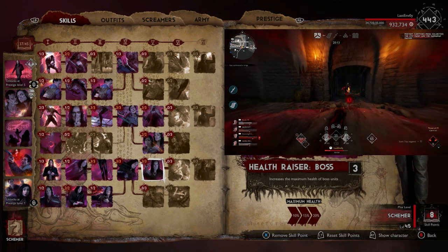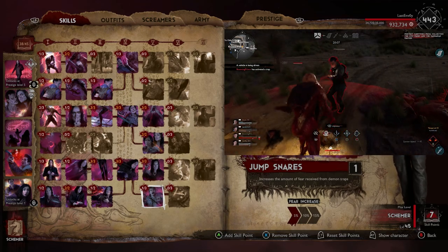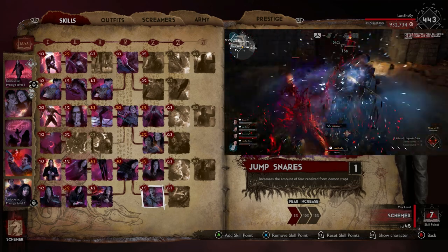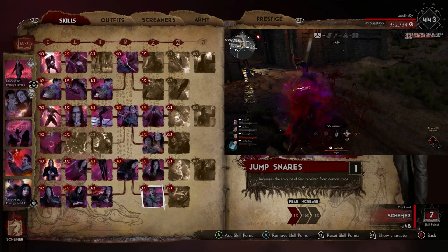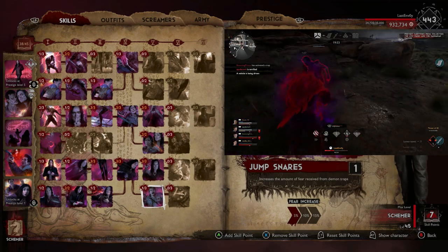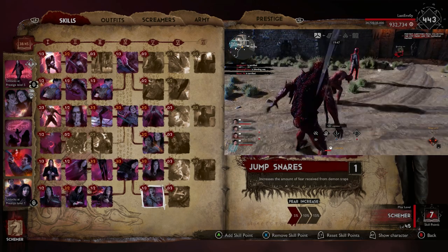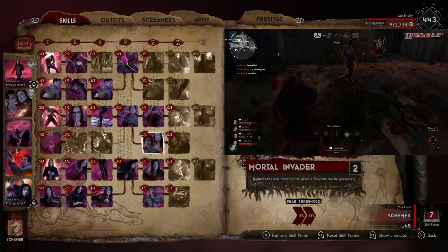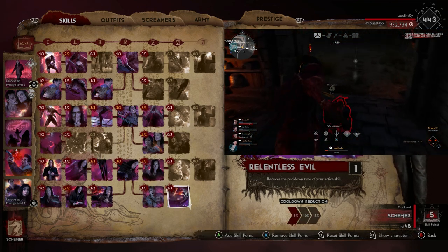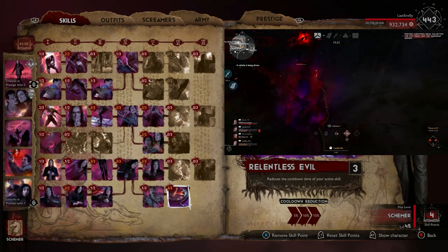We're going to put Healthraiser Boss into three points. Then we're going to put one point into Jump Snares, which increases the amount of fear received from Demon Traps — just one point on that combined with everything else will put fear levels up quite a lot on the survivors. Then we're going to max out Relentless Evil — obviously you want a cooldown reduction on setting down the traps and doing the Mass Paranoia stuff. I think it works out great there as well.